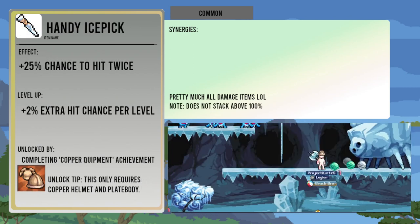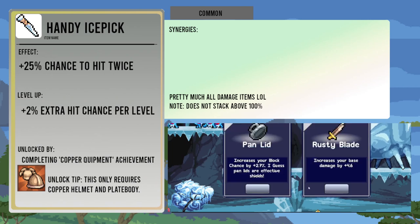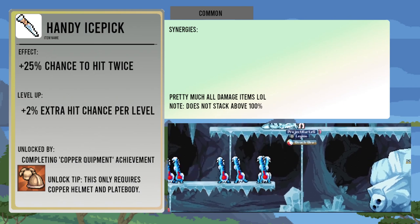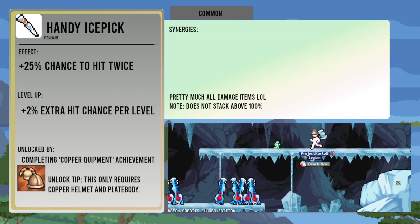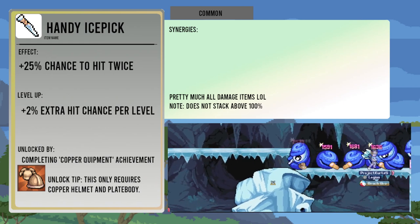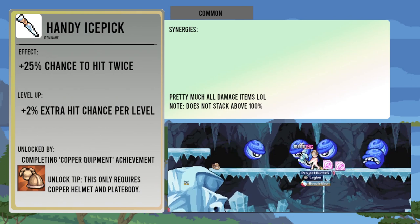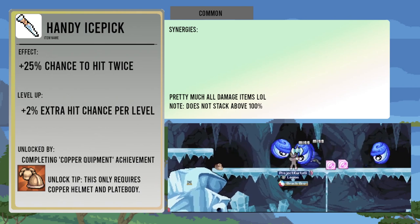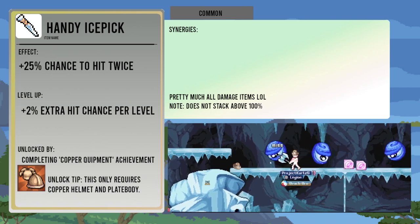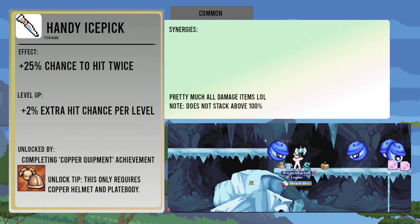The Handy Ice Pick gives you a twenty-five percent chance to hit twice per attack, and that chance increases by two percent per level. This is unlocked from the Copper Equipment World One achievement. Much like Sugar Rush, it works really well with any other damage item, but it does cap at a hundred percent. Some people will recommend keeping this at thirty-three percent so you get to ninety-nine percent with three stacks, but eventually you'll probably want to increase it to at least thirty-five percent, because that one percent chance does happen sometimes.